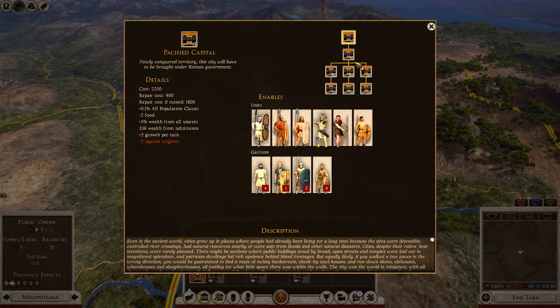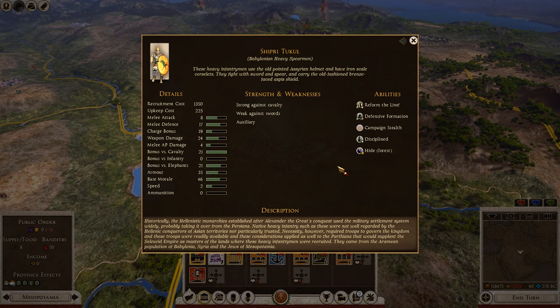Next, we go to the province of Mesopotamia, where in any of the cities you can get access to Babylonian Heavy Spearmen. Anyone who watched my Parthian campaign will know how helpful these are. They come with an attack of 8, a melee defense of 17, and — their most attractive stat — armor of 35, which is really high for an AOR unit. They're excellent as a defensive anchor, protecting your capital of Seleucia if playing as the Seleucids, or supplementing cavalry-based armies as the Parthians. They have the Defensive Formation ability and are disciplined, so they won't rout easily — basically the bodyguards of Mesopotamia.